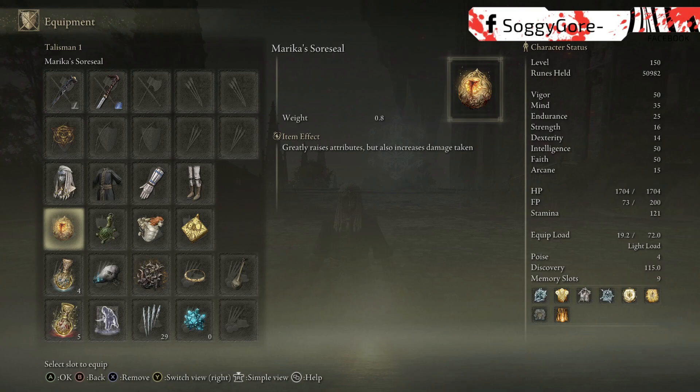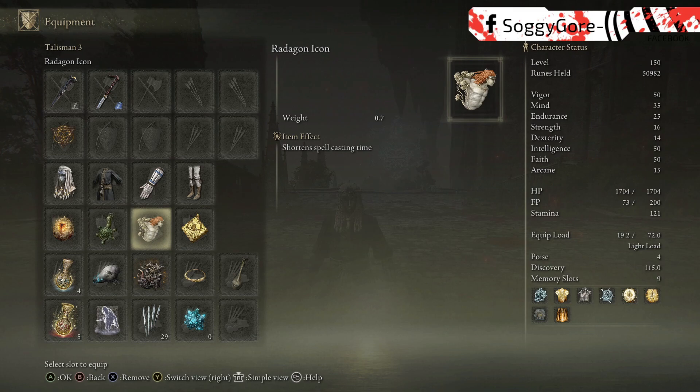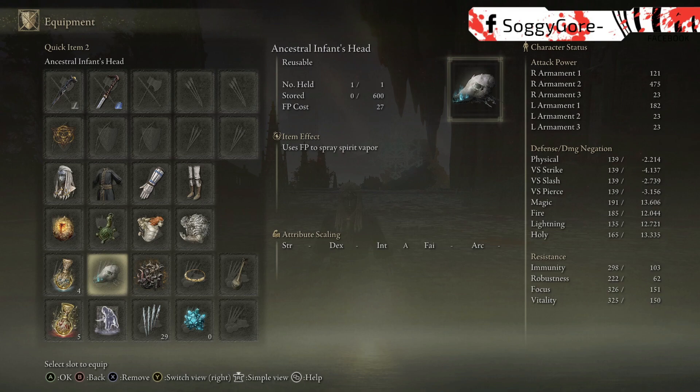Now onto our talismans. We've got Marika's Sore Seal to increase specifically our mind, intelligence, and faith by 5 levels. Next is the Green Turtle Talisman — this is going to be super helpful when going against more aggressive enemies because it increases our stamina recovery speed. In between dodges, we're more likely to regain just enough stamina to get another dodge off. After that, I went with Radagon's Icon — since the entire build is based around casting, this talisman is going to be absolutely crucial. The last talisman is Godfrey Icon to increase the damage for Death Lightning, Ancient Death Rancor, Wrath of Gold, and Radagon's Rings of Light, since they can all be charged.